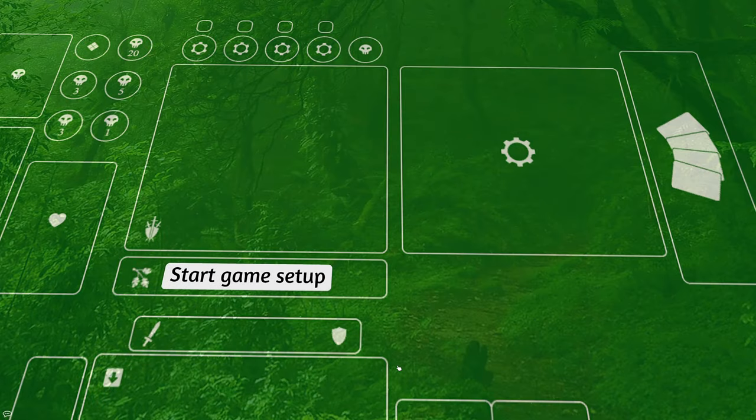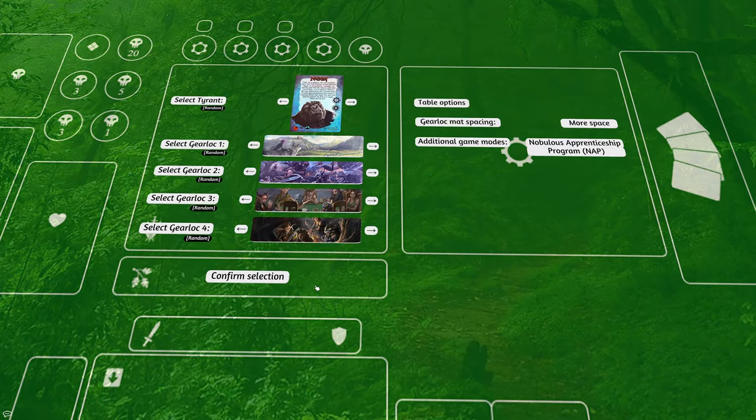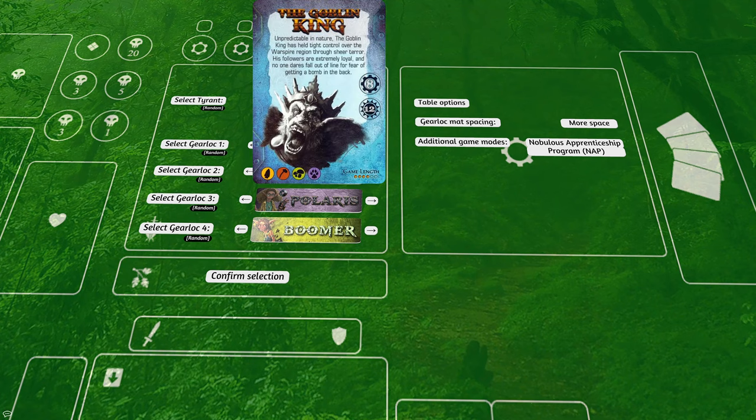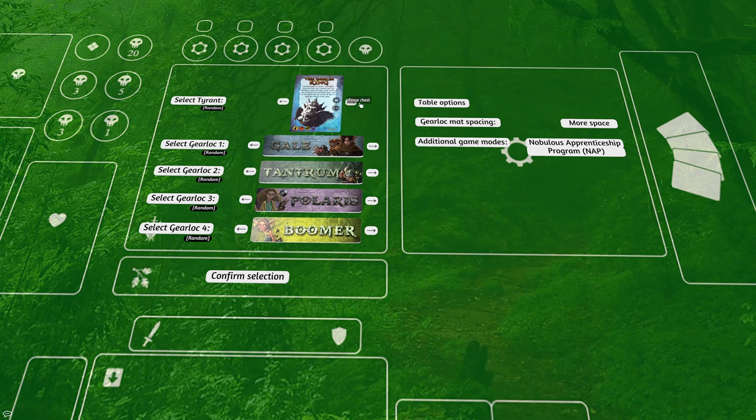When you're ready to start the game, hit the white Start Game Setup button and you'll be given a list to select your gear locks and your tyrants. As of now, all gear locks and all content including Too Many Bones Unbreakable are included in the mod, though the tyrants only cover up to before the Unbreakable content releases. Use the right and left arrow buttons to scroll through the lists, or hit the random button for randomized tyrants or gear locks. You can also use Control or Command to zoom in on the content for a better view.